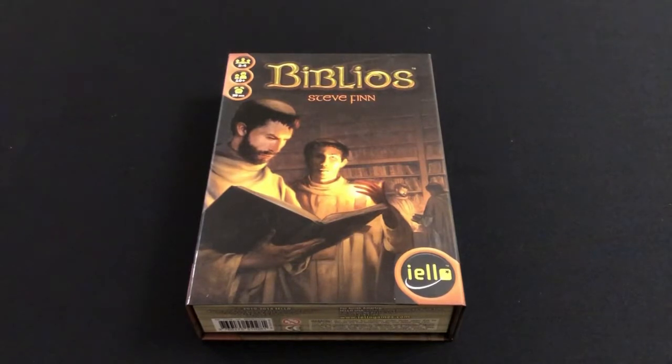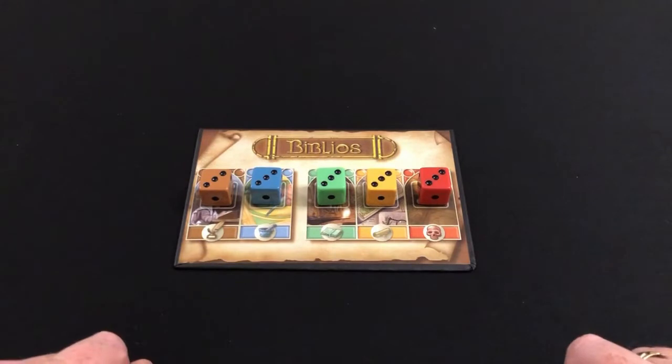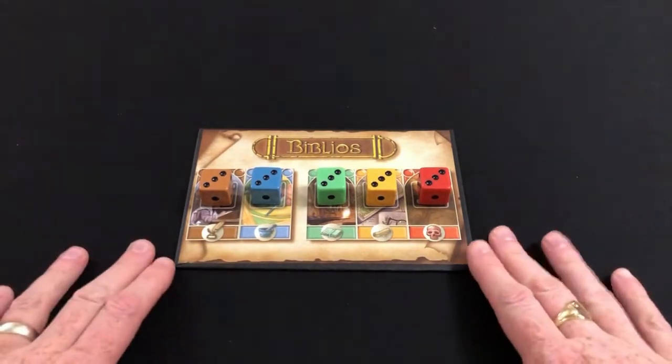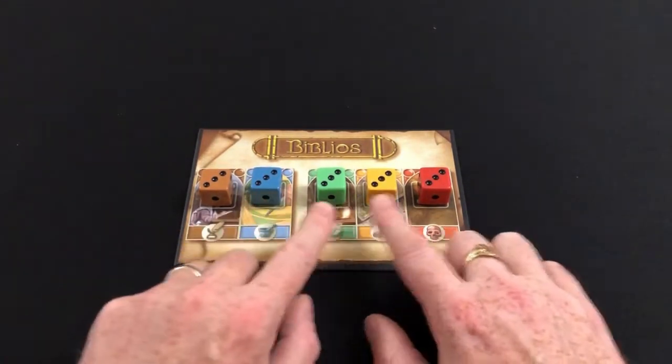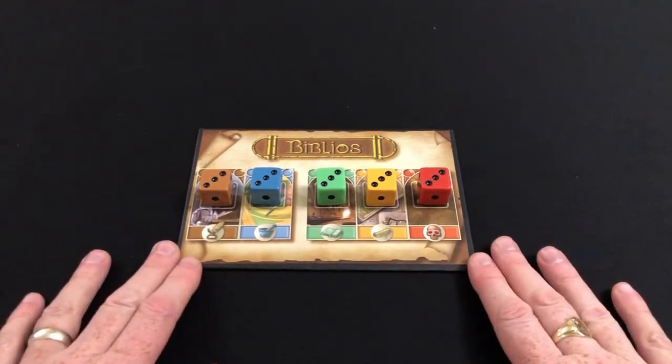The general concept is that you are an abbot and you are attempting to create the most illustrious library in the land, and to do that you need to amass certain things by spending money and currying favor with the bishop. Let's take a look at how it all sets up and how it plays. Here we have the board set up for the start of the game, and this board represents the current value of the five categories of items that you're trying to amass for your library.